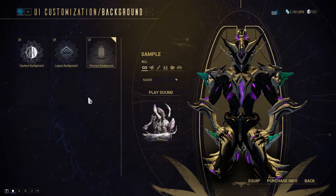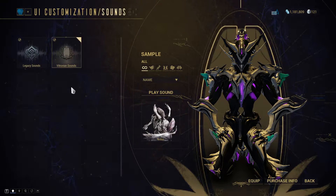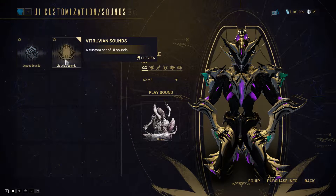There are currently three backgrounds for you to choose from and there are two sound schemes to choose from, which include the old sounds from the previous version of the interface.